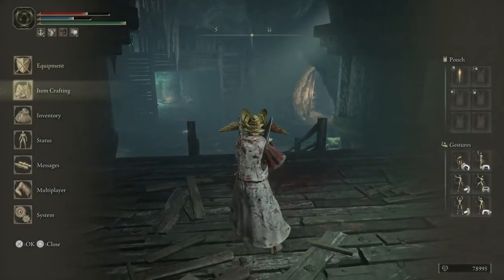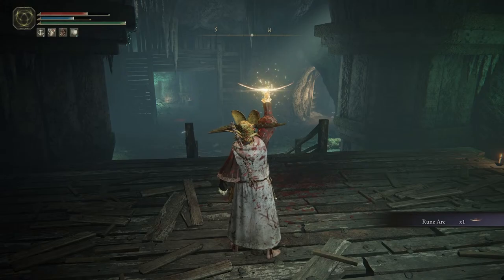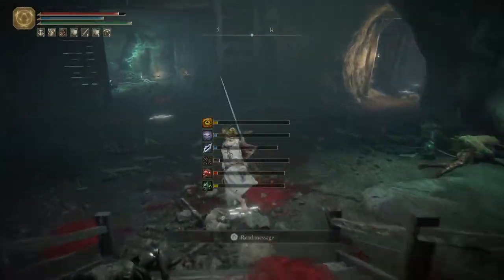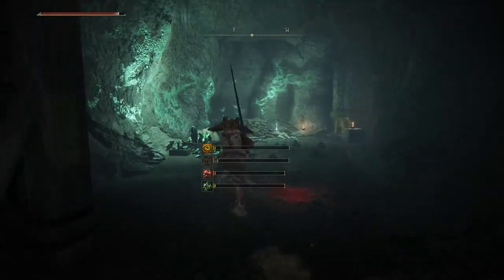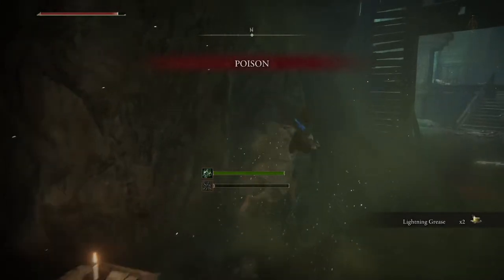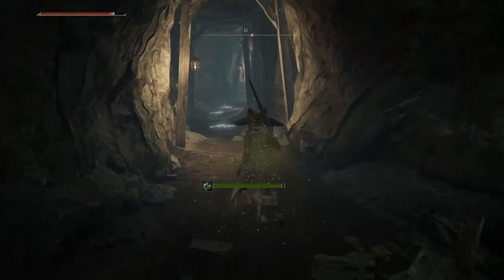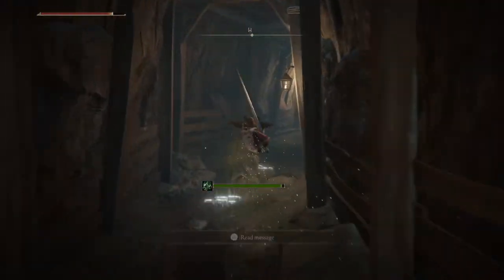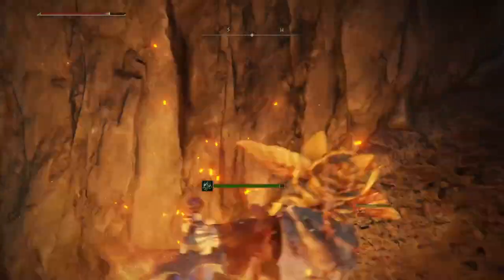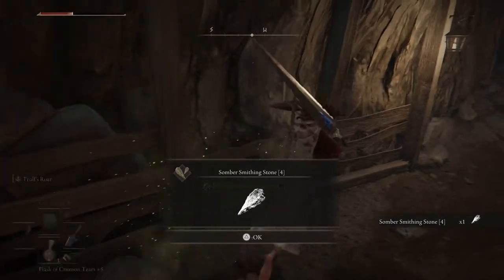Rune arc — nice, I actually want to use that. Bail my grease. Got something back over this way too — lightning grease. Poison again, not a big deal. We're about to actually hit the next Site of Grace. Oh! I forgot that explodes — god damn, that sucked.